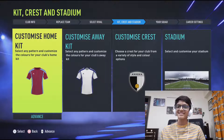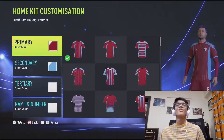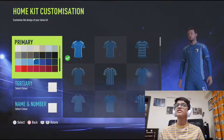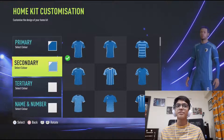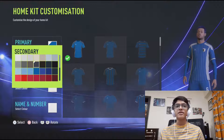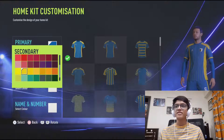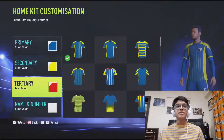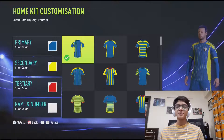Now to the kits. This is the Moment customized home kit. The colors I'm going to stick to are the channel colors — primary blue, secondary yellow. Where is yellow? I think this yellow suits best. Tertiary is going to be red. Let's check out the kit options.